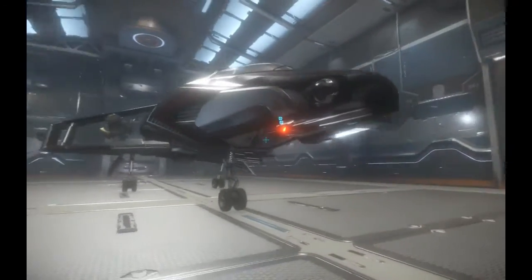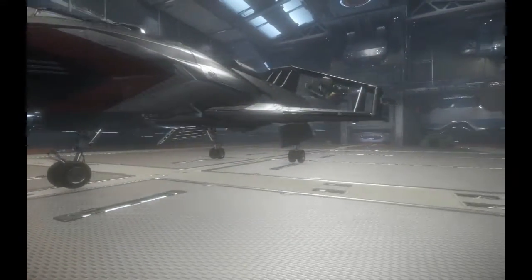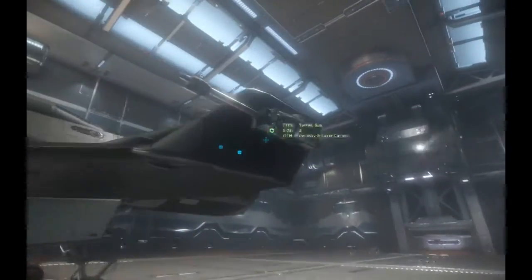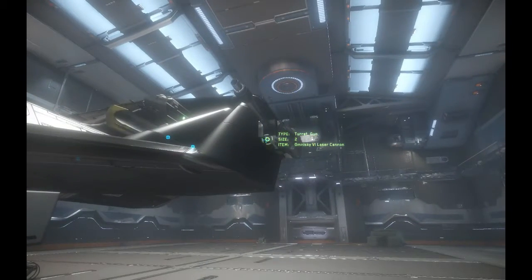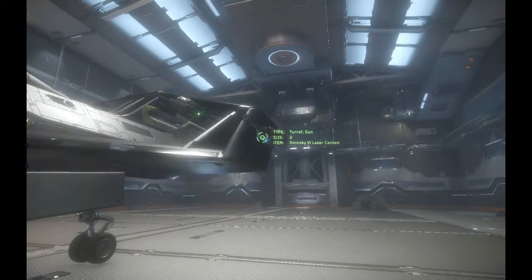It's got the standard Origin look, really sleek, really cool. You do get three size 2 energy weapons: the two side-mounted laser turrets, and then you get the front mass driver, which you'll see in a minute. On both sides you have two missiles that are size 2.